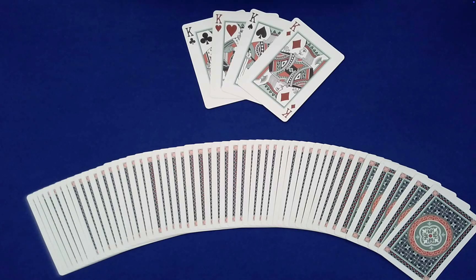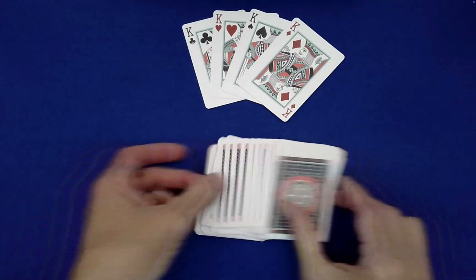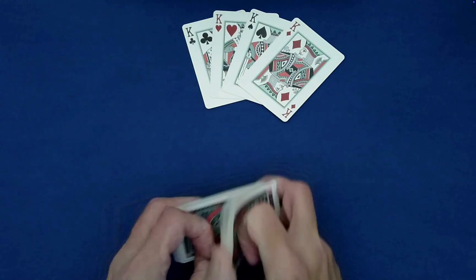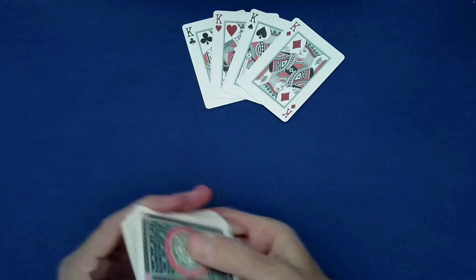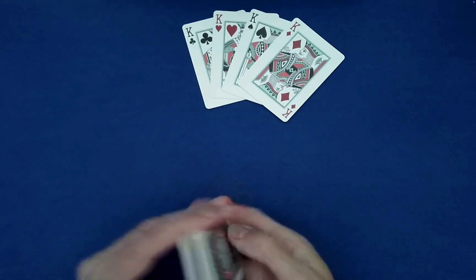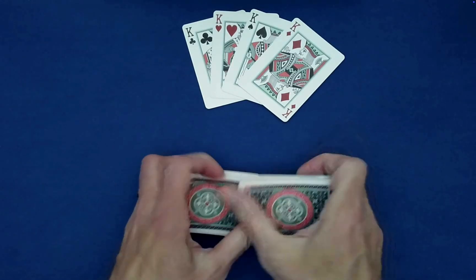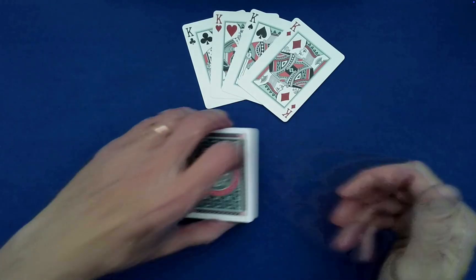I have a fun effect to share with you today. You need the four kings for this, and then we'll go ahead and give the cards a good mix. Without dropping them everywhere — it doesn't actually matter here. Give it a good three shuffles; that should probably be enough.